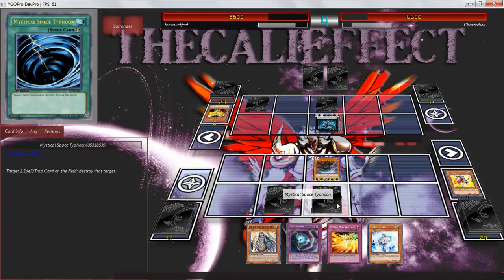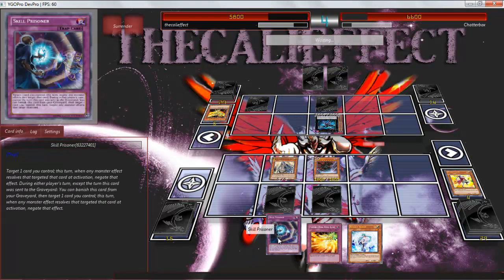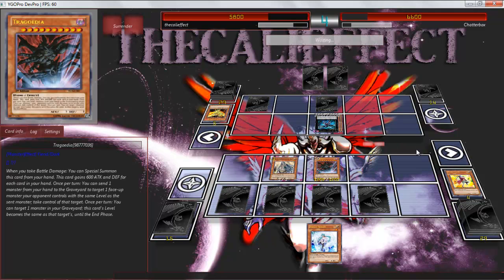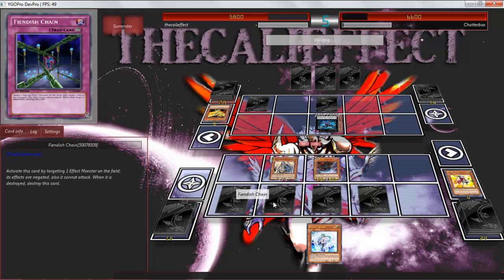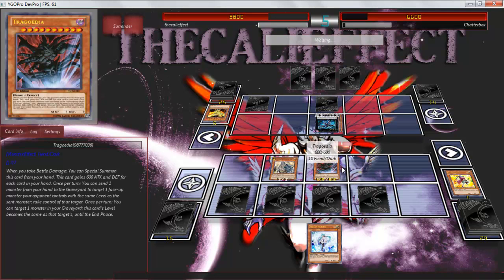2,400 attack. I can still normal summon, so I'm not in a bad position at all. Dragoidia is gonna drop down to next to nothing attack just so Blue-Eyed Maiden can do its thing. I do have Phoenix Moonlight Blast to get rid of his pesky monster, and I'd have to sacrifice an Effect Veiler to do it. But do I need the Trigodian? No I don't.